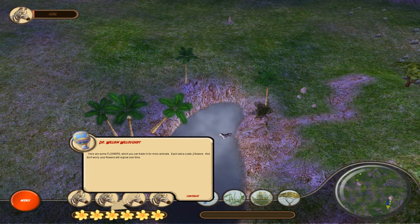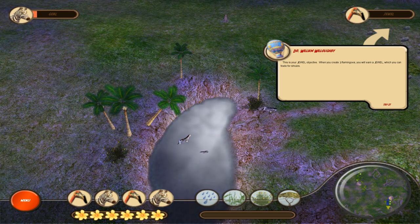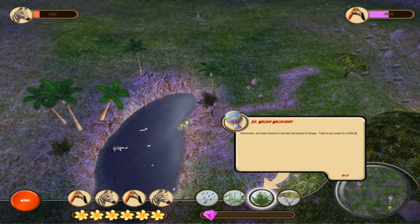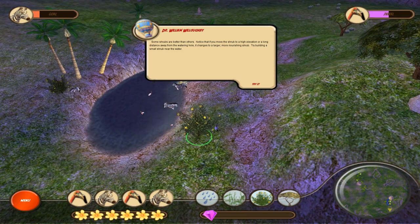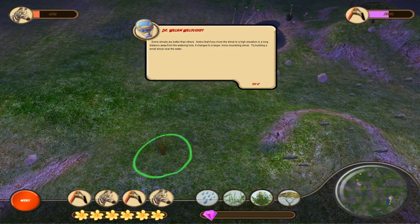Here are some flowers which you can trade in for more animals. Each zebra costs two flowers, and your flowers will regrow over time, so you basically just can't spam place animals. We put another one in. We also have to build some shrubs. This is your jewel objective — when you create three flamingos, you'll earn a jewel which you can trade for shrubs. Some shrubs are better than others: if you move one to a high elevation or far from the watering hole, it changes to a larger, more nourishing shrub.